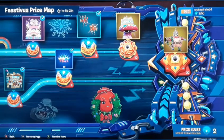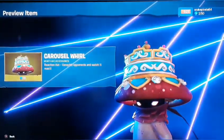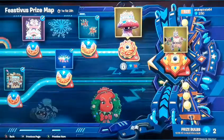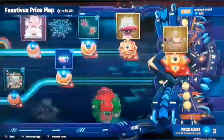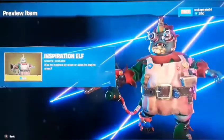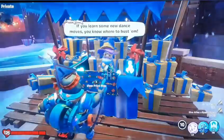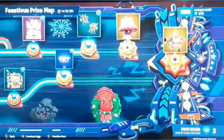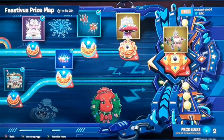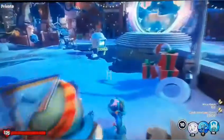So it's not bad. We need 10 for the carousel, and then we'll need 20 for the Christmas elf - inspiration elf. So we need another 30 prize balls to complete the prize map within one week and six days from recording this video, and then I can get another 50 with however long's left. That'll be pretty easy, I think.